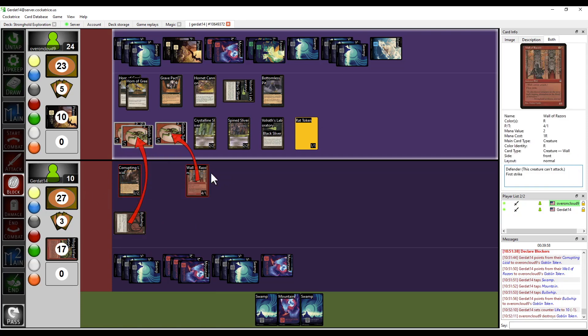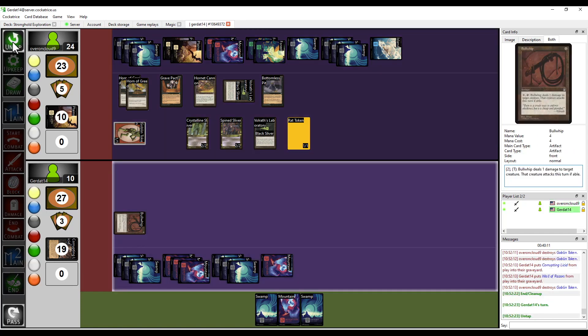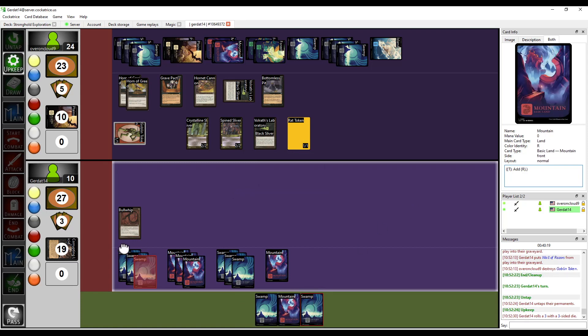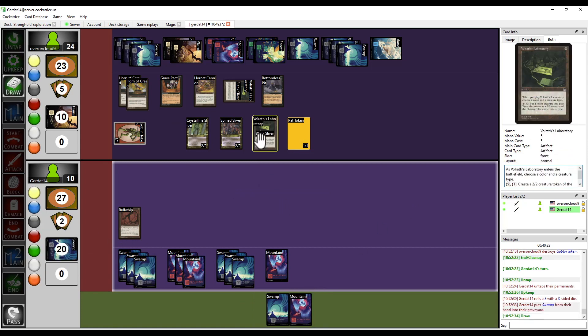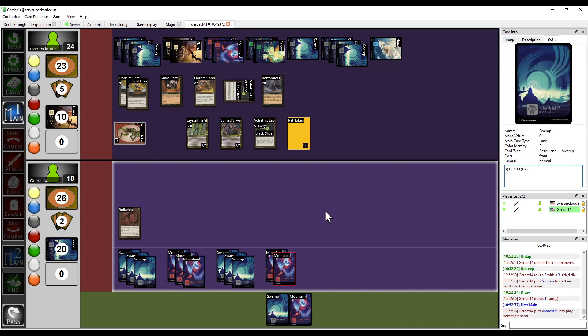Three of my guys are dead, all of your guys are dead, and you take one damage which is noted. I'm still waiting for the Sliver Queen — I ain't got no Sliver Queen just yet. I've got to roll a three-sided die. The Grave Pact is making this a real eternity of a game. I'm going to put down another Mountain so I can draw two.